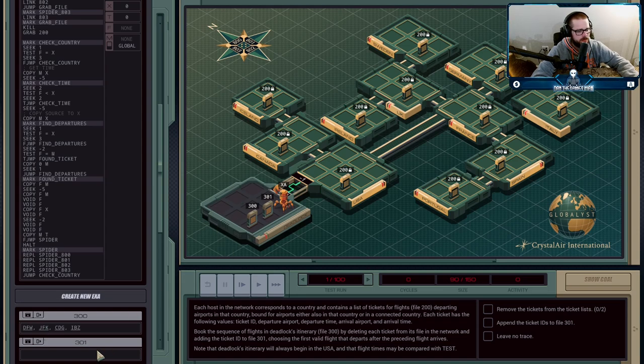We find those tickets and we're going to put them into file 301. One thing to note is that the first flight is always going to be in the USA, so each of these hosts refers to a country. We know the first flight is going to leave from the USA. Also, connecting airports match the links in the hosts — the USA will only have connecting flights to Canada and to France; there will not be a flight that leaves the USA and goes to Ireland, for example. And that's going to be helpful for how we structure our solution.